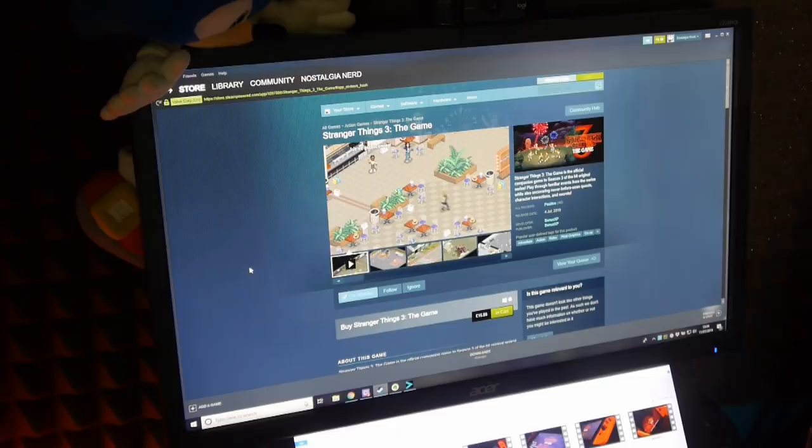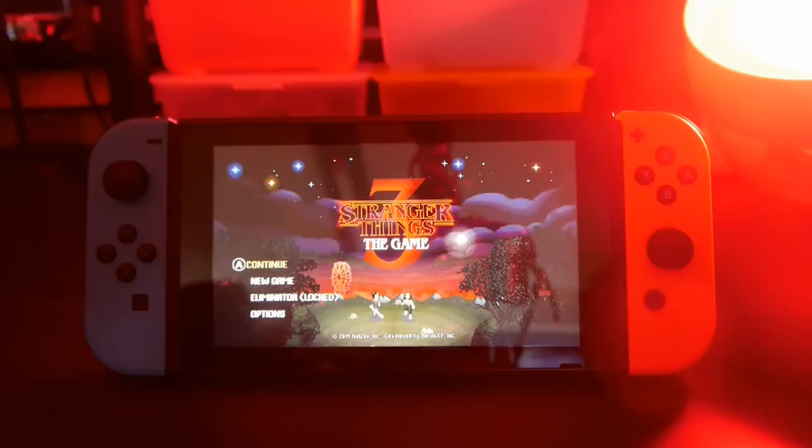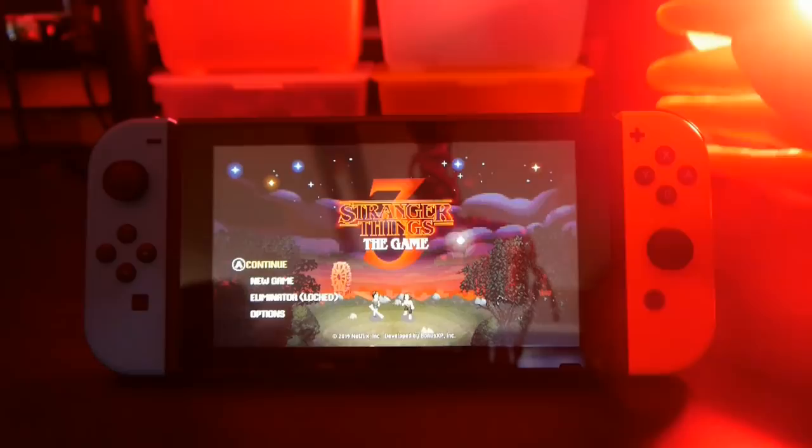Rather than the PC, I opted for the Switch version, because holding an isometric world somehow feels more compelling than viewing it at a distance. From the go, we're enveloped in the familiar yet pixelated version of the Stranger Things universe, although this is closer to a 16-bit game in terms of visuals and sound than you might expect from an 80s 8-bit release.